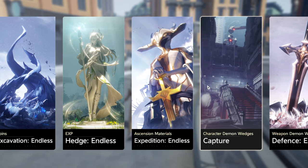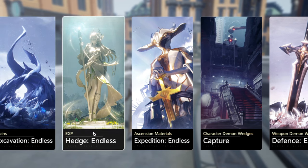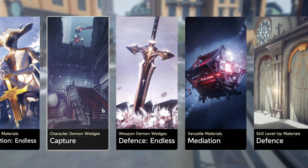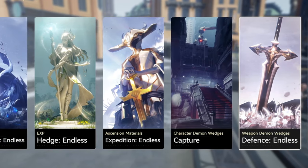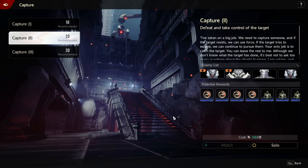Outside of the main story and side quests, you're going to have commissions — your tried-and-true daily resource grind. You can see there are commissions for coins, EXP, essential materials, character demon wedges, weapon demon wedges, versatile materials, and skillet materials. All of these commissions play slightly differently. Let's start with my favorite commission type called Capture, which lets us farm for character demon wedges. You can do this solo or with matchmaking, so multiplayer is supported. In order to start a commission, you're going to need stamina, which this game calls Synergy.